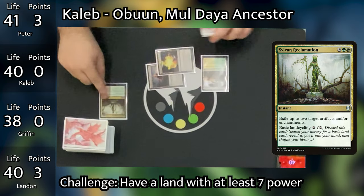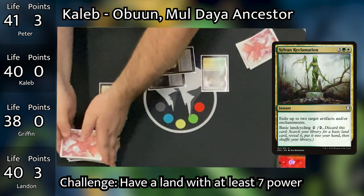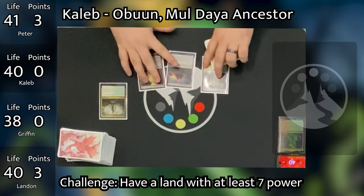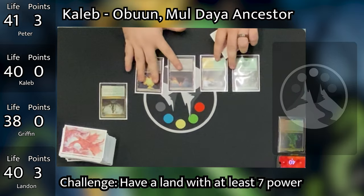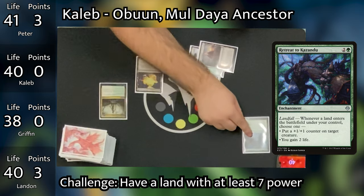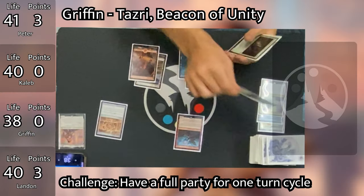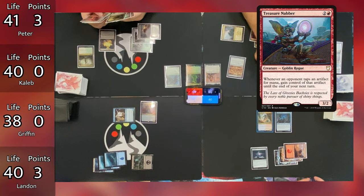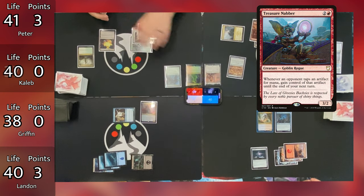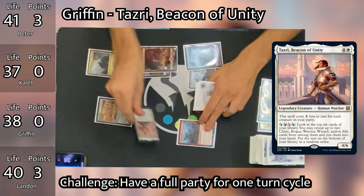In Peter's end step, Caleb responds by basic land cycling Sylvan Reclamation for a Forest. Caleb then begins his turn, plays the Forest he just cycled for, and pays three mana to cast Retreat to Cassandu, then passes to Griffin. Griffin untaps, plays Mystic Monastery tapped, and goes to combat swinging the Treasure Nabber at Caleb for three damage. Caleb declares no blockers and goes down to 37. Griffin then casts his commander Tazri, Beacon of Unity, and passes to Landon.